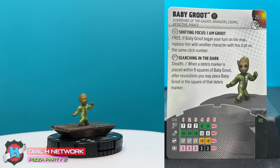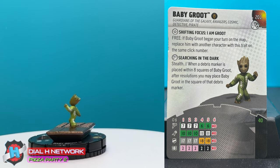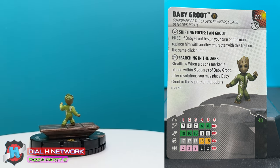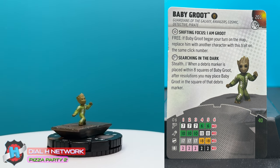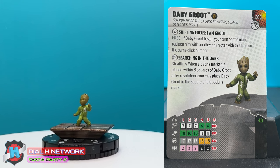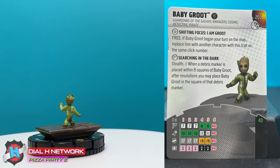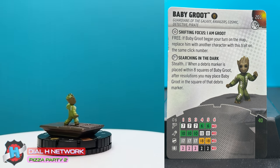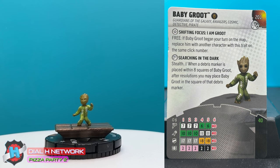Searching in the Dark — stealth — is his special speed power. When a debris marker is placed within eight squares of Baby Groot, after resolutions, you may place Baby Groot in a square of that debris marker. Wow, holy smokes. Just being able to plop him eight squares, shift to somebody else, move and attack — that's actually really good if you can make that work.